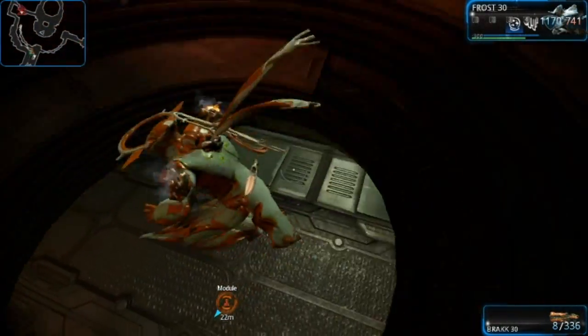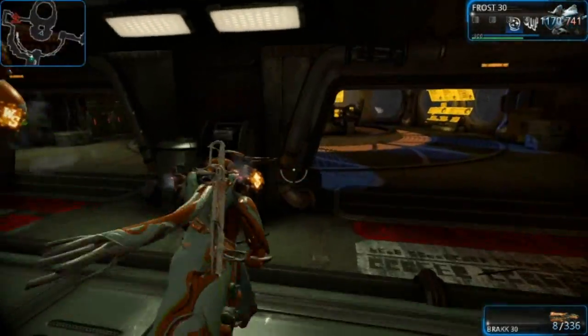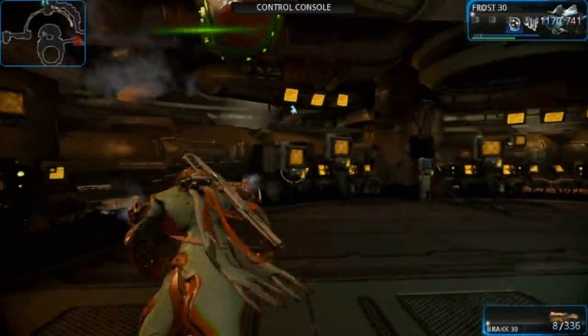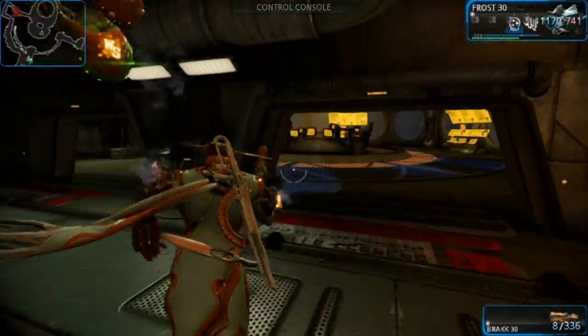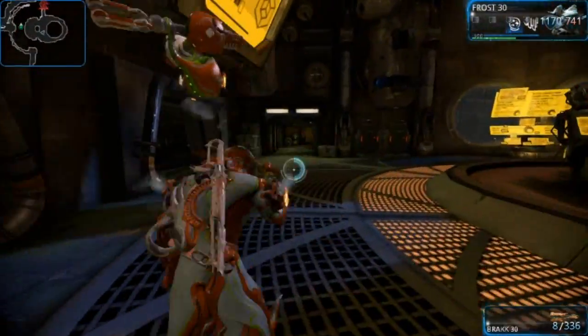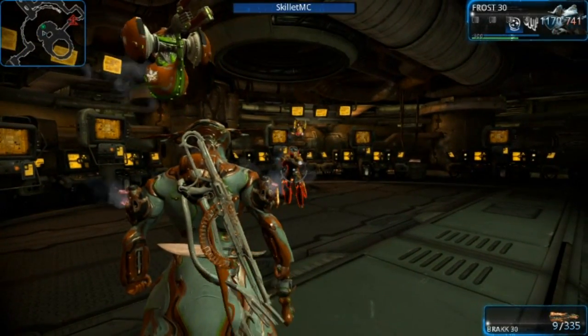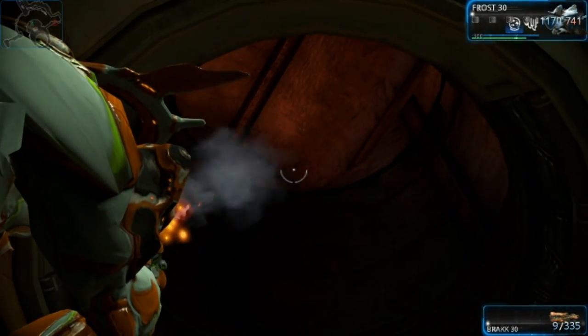Once you're in here, you just drop down the hole. This is the room on the Grineer capture where you capture the guy. As you can tell from the other person who's glowing red, they've actually already captured him. It was just that he was standing under the pipe, so I thought I'd do this anyway.